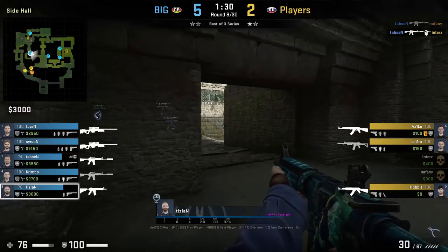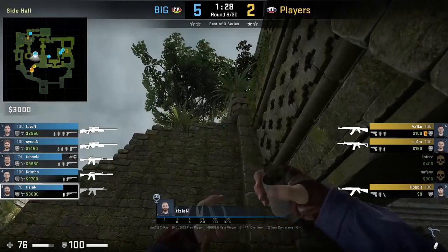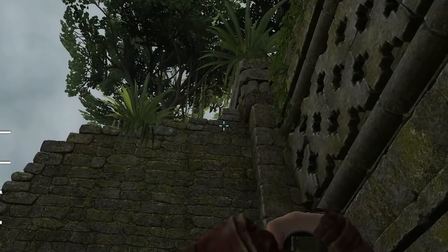Tisian smokes elbow from donut tunnel. He stands inside the cubby to the left, aims here, then jump throws.